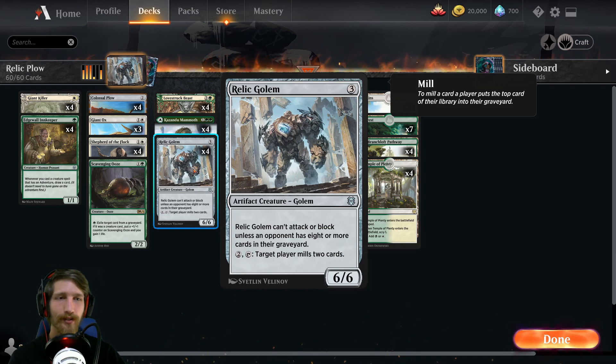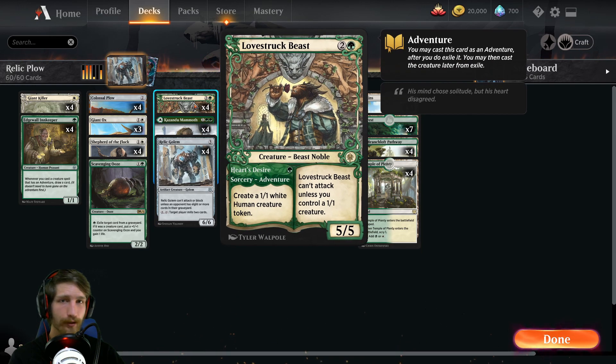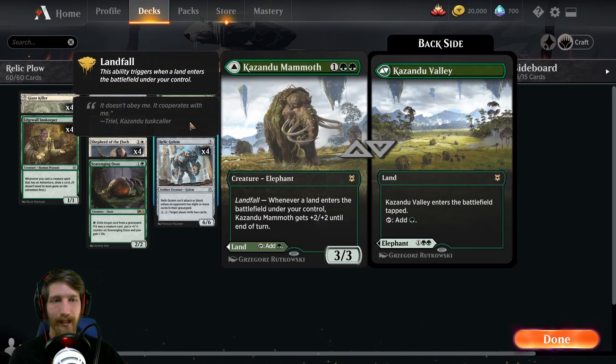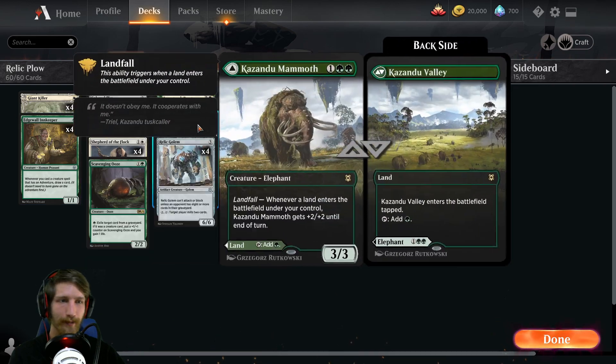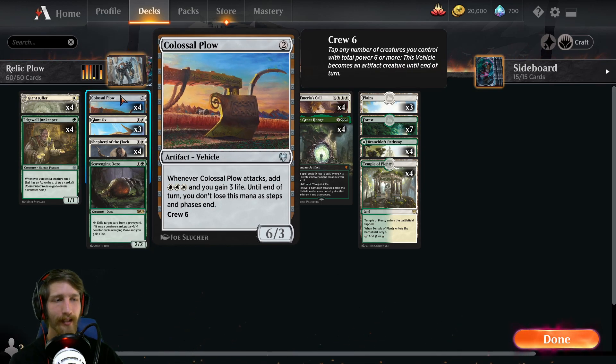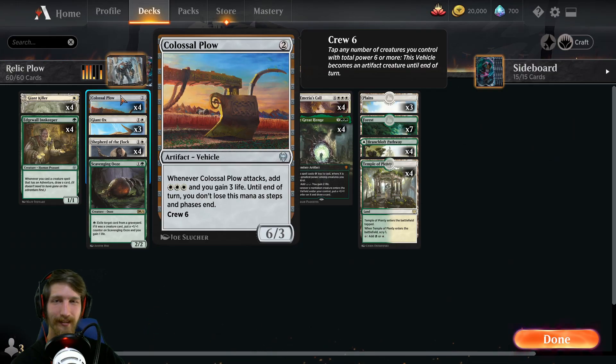Today we're playing Relic Golem alongside the plow. The idea: you drop Plow on turn two, you drop Golem on turn three, and by turn three you're off to the races with your plow. We also have Lovestruck Beast which can help crew the plow. We have Mammoth — you drop one land, this thing's up to a five-five, so you tap it plus an Edge Wall or a Giant Killer dropped on turn one, and you're crewing that plow on turn three. The idea is to crew the plow, get it online, have a six-power creature swinging in early, gaining the mana advantage.